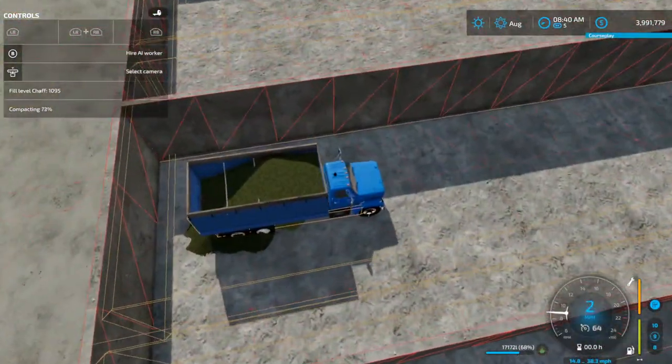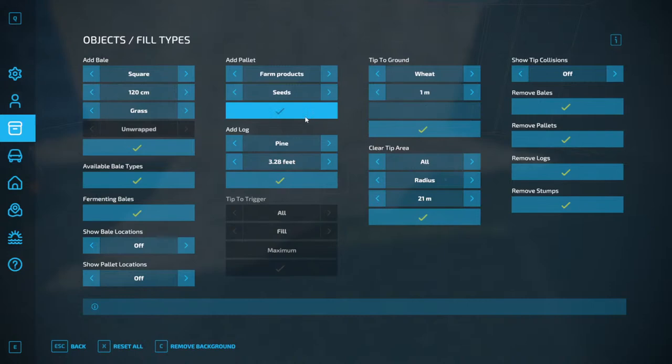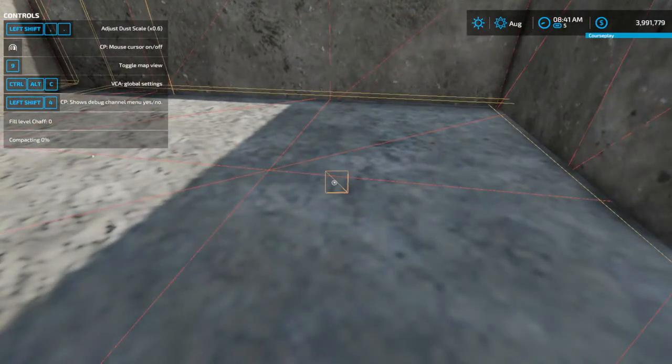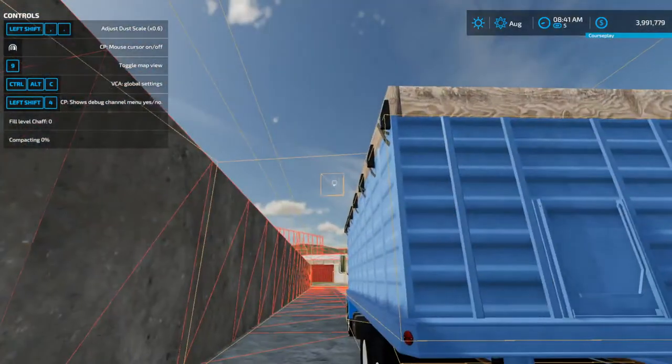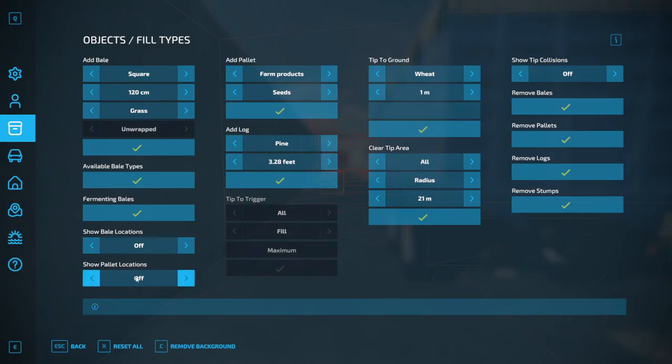What else can we do? Let's move this back — let's just move the whole bunker silo. Move it back. Not over — back. There you go. Let's try this.